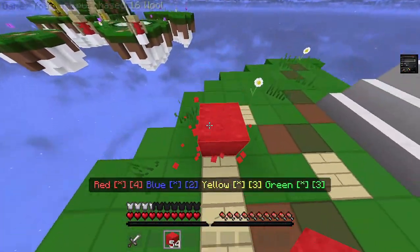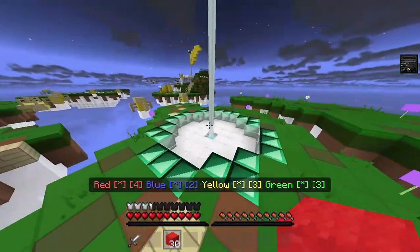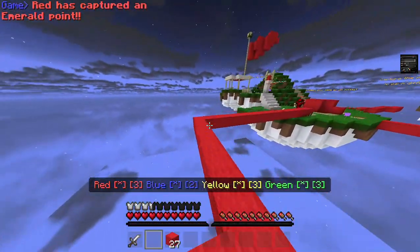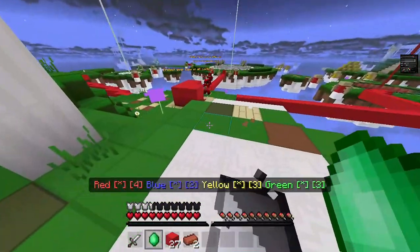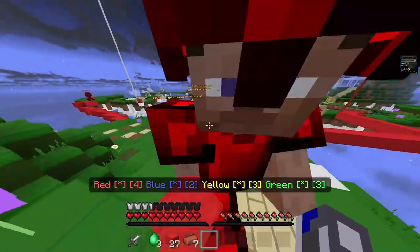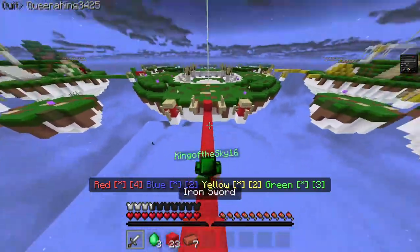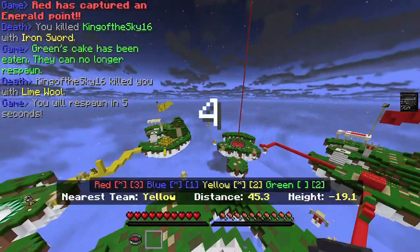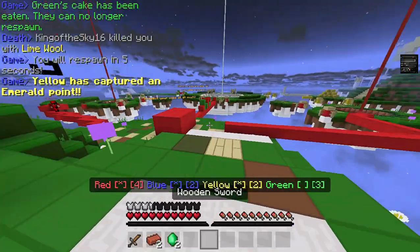The first thing I want to talk about is rushing out to other bases instead of camping in yours. A lot of people don't like others camping in the base, taking up all the resources. Sometimes it's necessary, but at the start of the game you might as well just rush out and see if you can do anything. Like, if a base is not covered or protected and the cake's just wide open, go for it. But if it's getting covered with endstone and you don't have a pickaxe, probably not the best idea. Try to find a rush strategy that works for you. I usually get 14 bricks, use five for a sword and the rest for wool, then just go out and see if I can do anything — which most of the time I can.